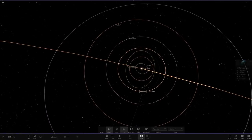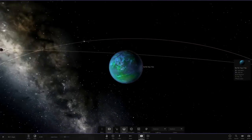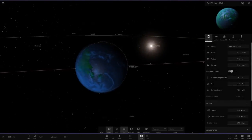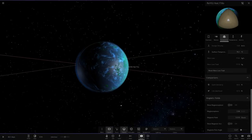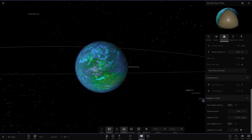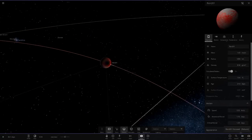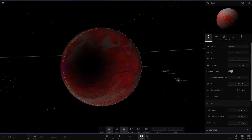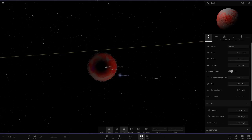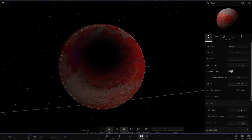Next up we've got another earth-like planet at 76 degrees, this time with an atmosphere, and obviously lit by two stars since we've got the Sirius-like star nearby. It scores 83.6 and 67.5 on habitability, going for a nice green and yellow color theme. Then we've got Ren 201, going for a red and white color theme — and there's that shadow glitch appearing and disappearing.